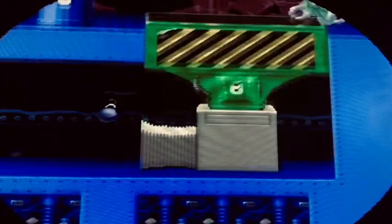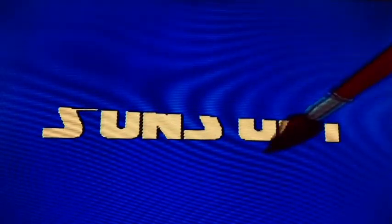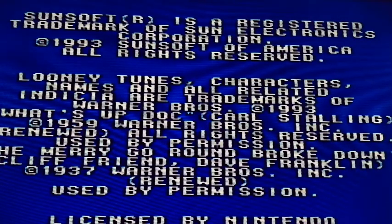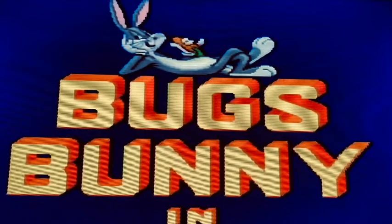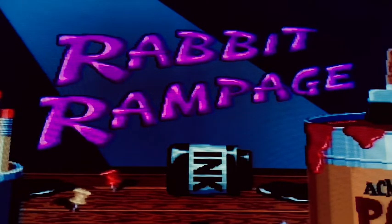The story for Rabbit Rampage goes: Bugs has to traverse across 10 different levels, defeating a whole host of Looney Tunes villains, all the while being tormented by an invisible animator. All of the levels, characters, and villains in this game are loosely based around the Bugs Bunny cartoons, and the majority of them are all either pulled from or directly based on some of the cartoons written by Chuck Jones.